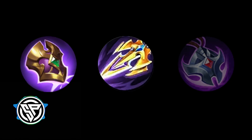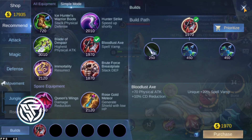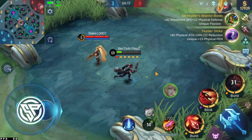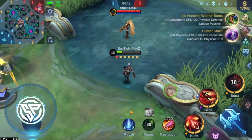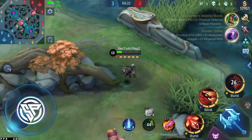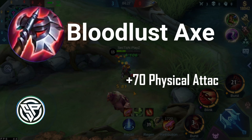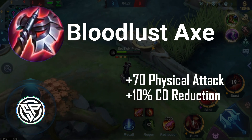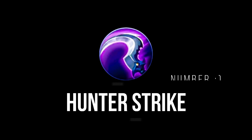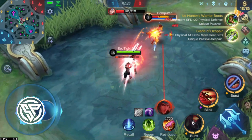Next is the Bloodlust Axe. This is best for heroes like fighters or assassins who have skill spam. Good examples include Ruby, Balmond, and Lapu-Lapu. It comes with 10% cooldown reduction and 20% spell vamp, which is great for physical assassins and fighters who need damage and mobility.